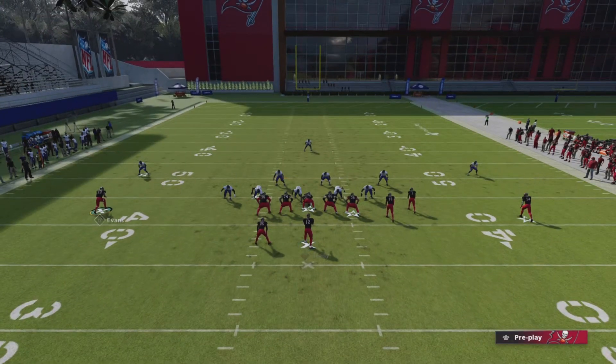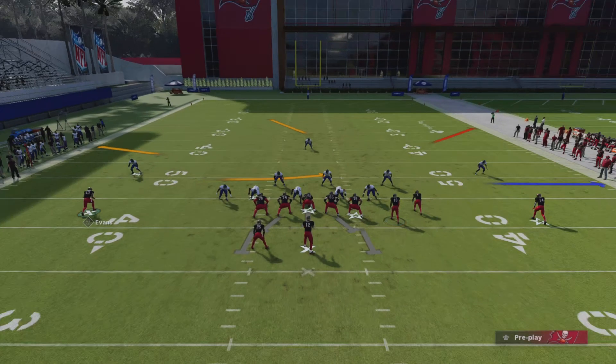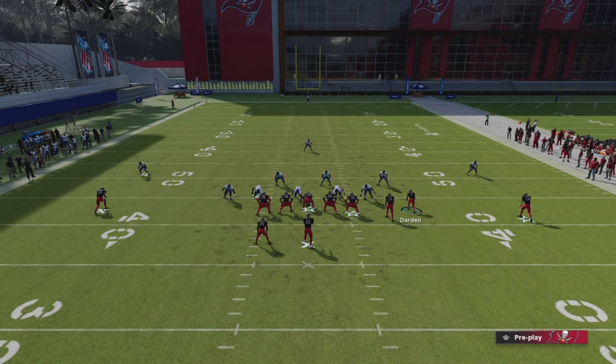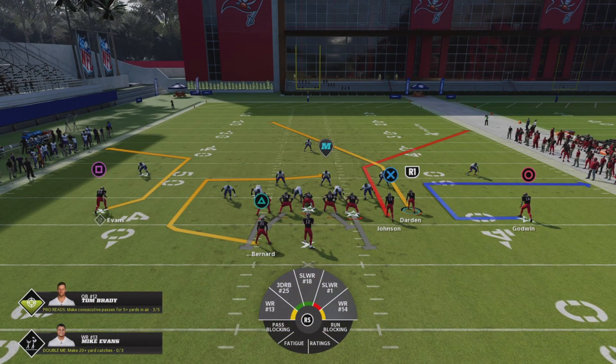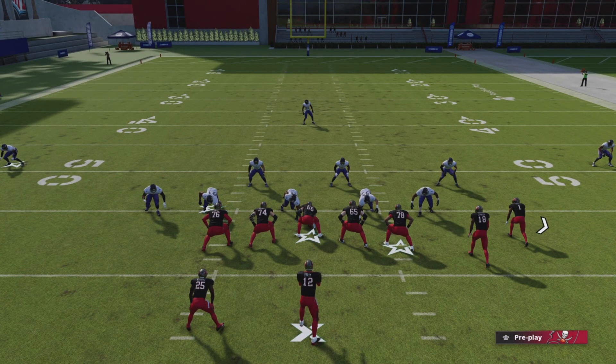If they call man coverage, look towards the left side of the field from this out route. If they call any type of zone, go ahead streak R1 and look towards this corner out. If they're in Cover 3 and you need a big one-play bomb, streak X and look for R1 on the post down the field. If you need something underneath, this out route even gets open as well — especially if that linebacker chips this receiver, he'll definitely get open on the outside. That wraps it up for this play.